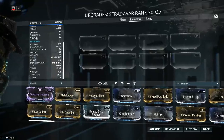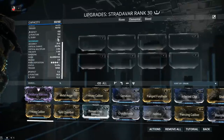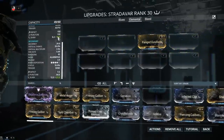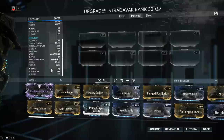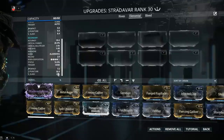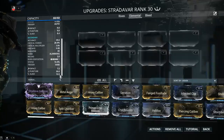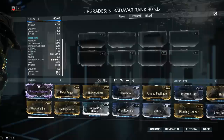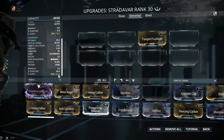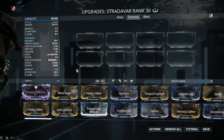If you want to tip the scales in favor of one of them — let's say slash — you can add Fang Fusillade, which will put slash way over impact and puncture. As for secondary fire, this is not the best alignment. Puncture is highest, which is actually not bad — puncture is the best physical type in the game because it deals 50% extra damage to armored targets. Slash is also amazing, but there's a pretty big gap between puncture and slash. Impact is lowest on secondary fire.